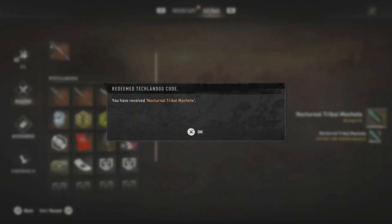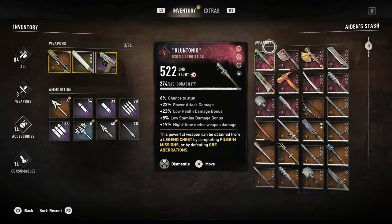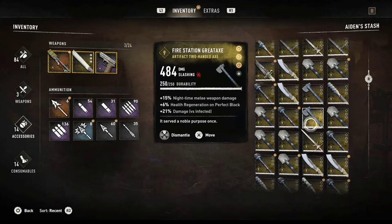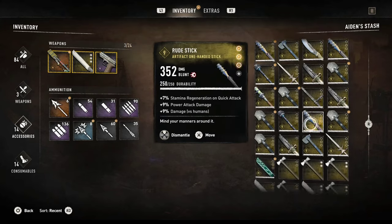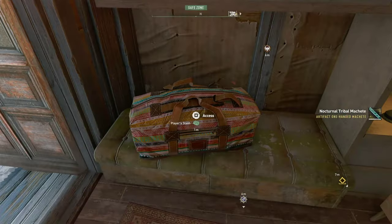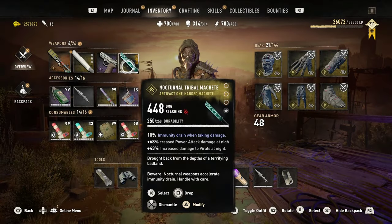Techland.gg — redeeming. You have received the Nocturnal Tribal Machete. It's in my inventory — look at all those weapons, I got too many. There it is. 448 damage, immunity drain when taking damage, increased power attack damage at night, increased damage to virals at night.